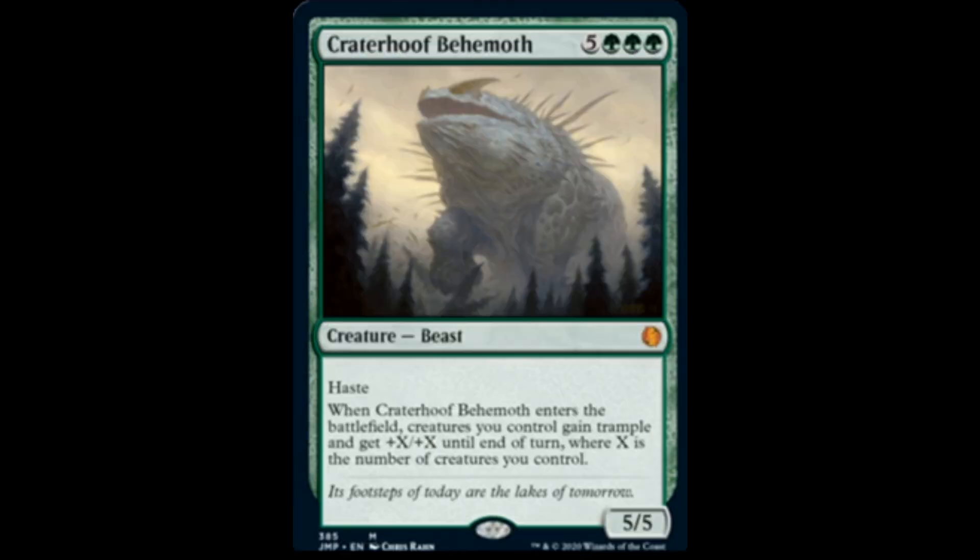Cutterhoof Behemoth: 5 and 3 green. Another very important reprint — $70 was the price of this card. Obviously with this reprint it will go down in price. At least it's mythic, so I would estimate it will stabilize at around $30 to $40. It has haste. When it enters the battlefield, creatures you control gain trample and get +X/+X until end of turn, where X is the number of creatures you control.